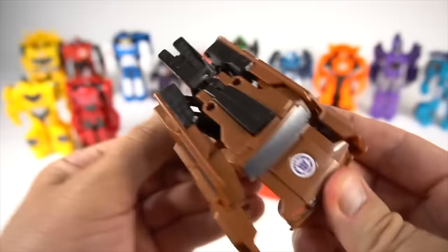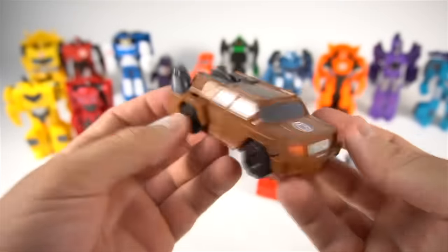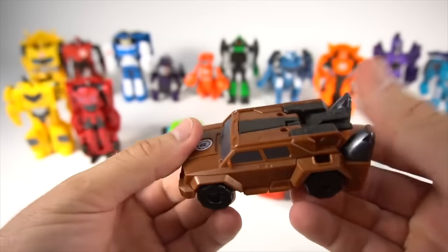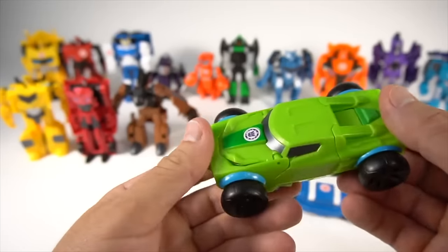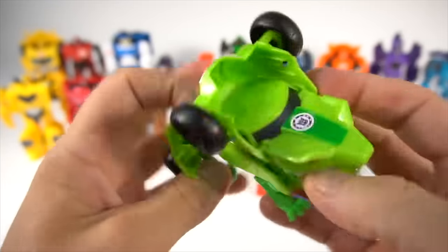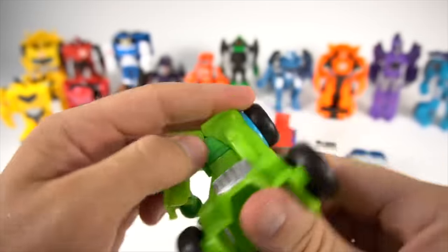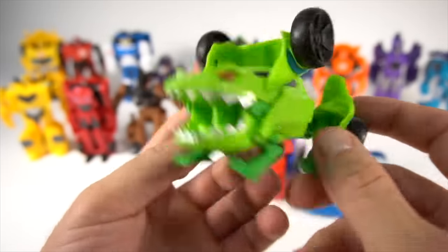Decepticon Quillfire — here we go, he transforms kind of slow, but he looks like a really cool Humvee. Flip him around again. Decepticon Quillfire — just like that, he kind of bends over just a little bit. And here is Springload — Decepticon Springload, Frog! Okay, spread these — there is a poisonous frog. There is Springload.